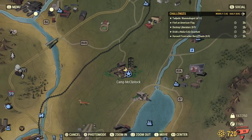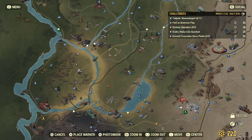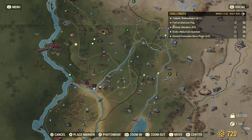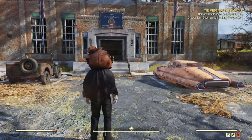So straight up you want to head to Camp McKinley where I will show you the location on screen now. This is also a good location for ballistic fibre in the form of military ammo bags, so while you're at this location be sure to loot the area.